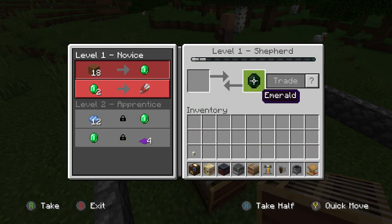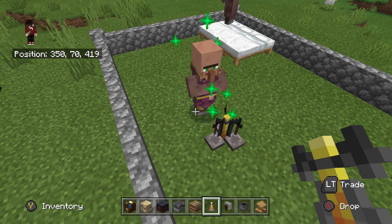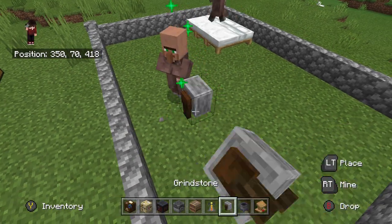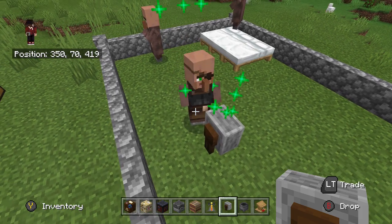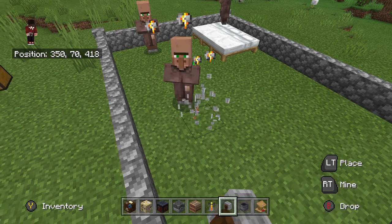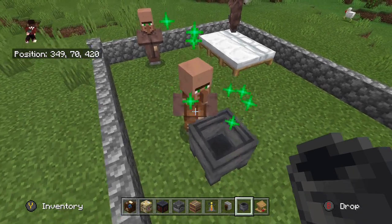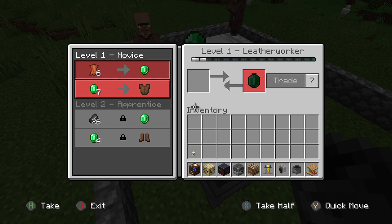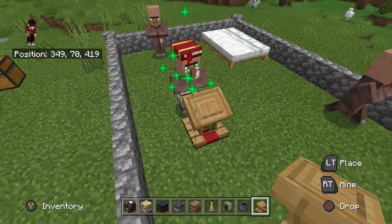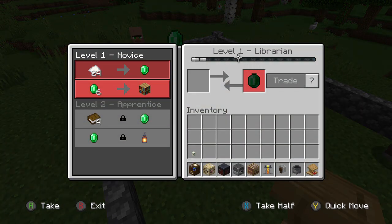Next up we've got the blast furnace and he will become an Armorer. The loom will turn him into a Shepherd. Placing down a bookshelf will turn him into a Cleric. The grindstone turns him into a Weaponsmith. The cauldron turns him into a Leatherworker. And the lectern — probably one of the most sought-after — turns him into a Librarian.